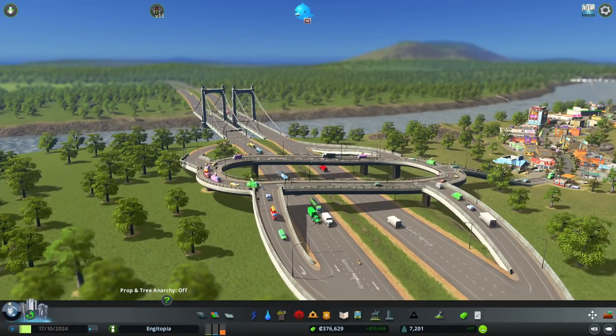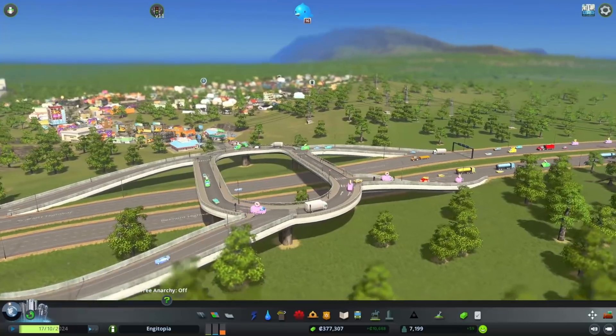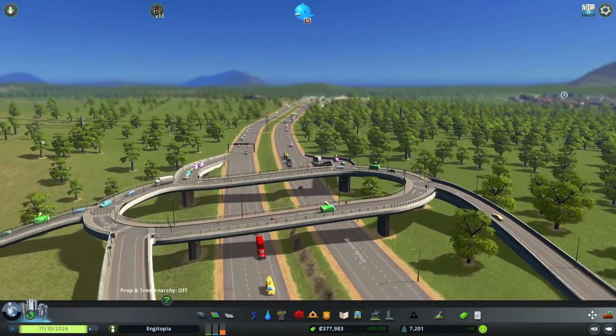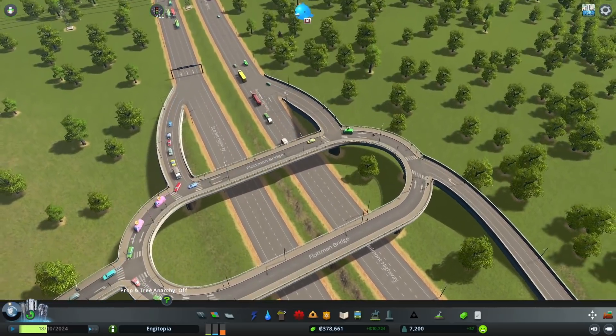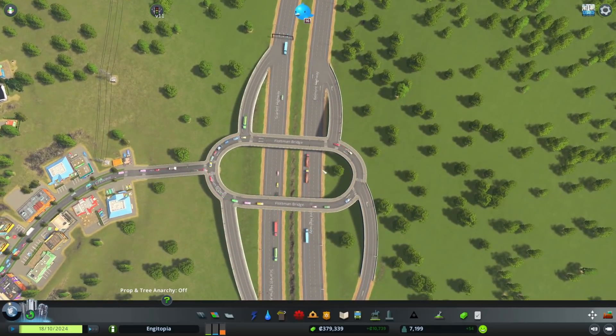I'm enjoying this far too much. Hello fellow engineers, we're back in Engrotopia, looking at the grade-separated junctions from last time. Still a bit dodgy looking, but thankfully in the comments last time I had loads of suggestions for different mods to try to make the building process a little bit easier. So I've got those installed.